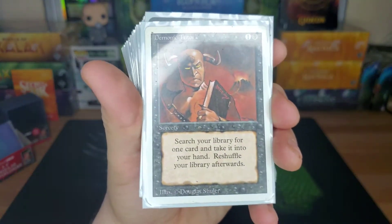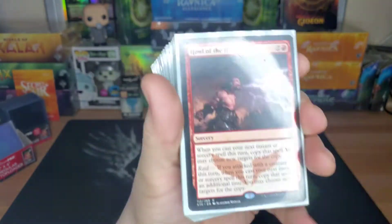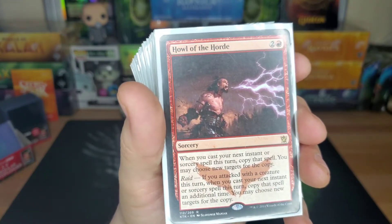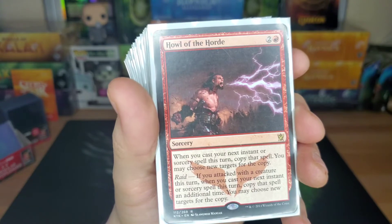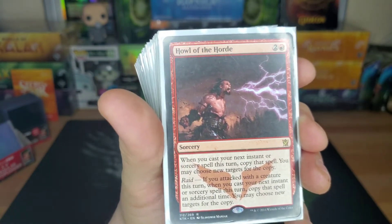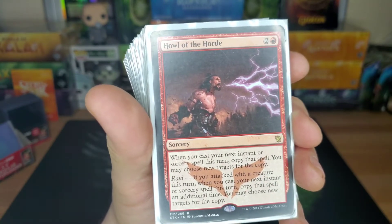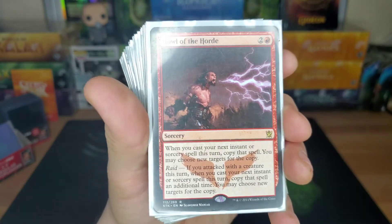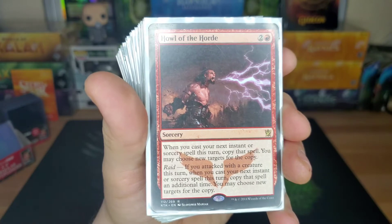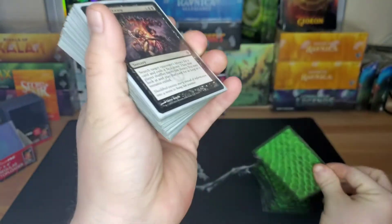Demonic Tutor — paying two, pick any card out of your deck, put it in your hand. Always good. Howl of the Horde — three drop. When you cast your next instant or sorcery spell this turn, copy that spell. If you attacked with a creature this turn, you copy it twice. You can play this after you've attacked with Jeleva but before you play something catastrophic, and you can copy that spell two times. Gets out of hand — I played three extra turn cards in one sitting.